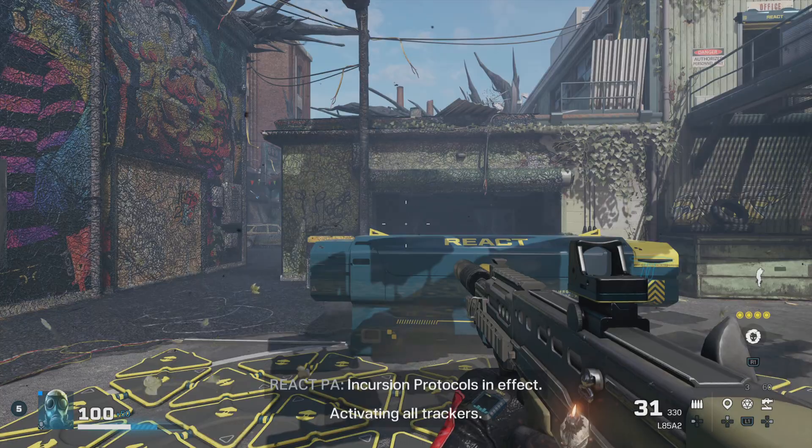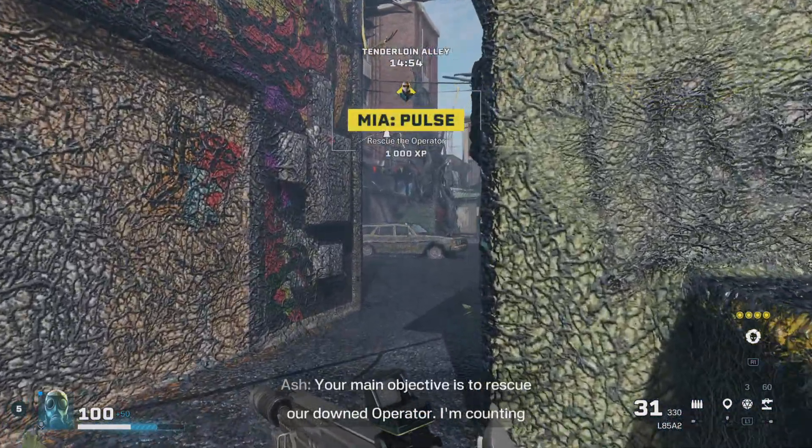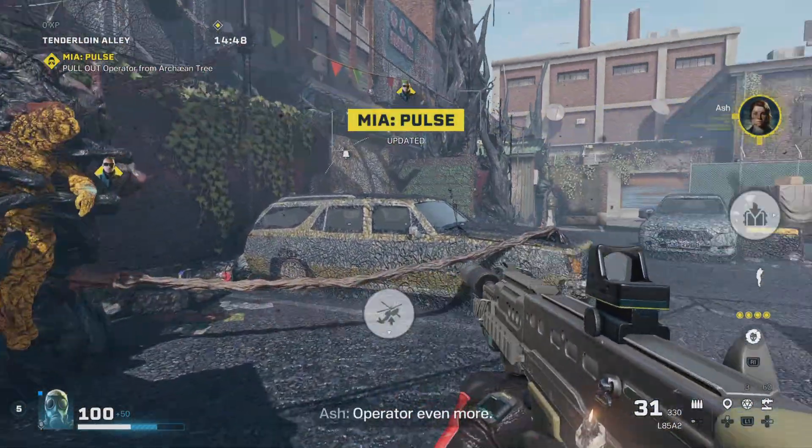Incursion protocols in effect, activating all trackers. Your main objective is to rescue our downed operator. As soon as you attempt the rescue, the Arc Tree will try and bind our operator even more.